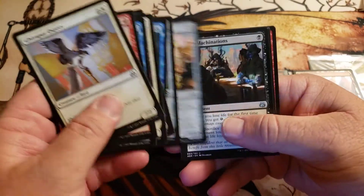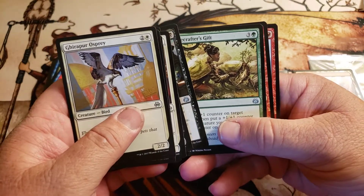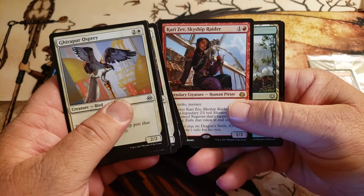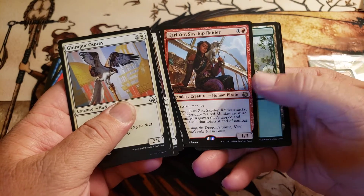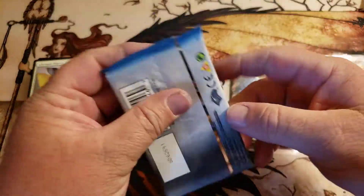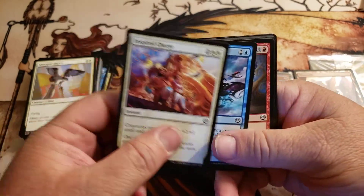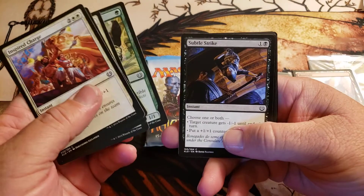What are the odds? Gonti's... Gifted Aetherborn... Sram, Sky Ship Raider — I don't even remember half of this stuff. Okay, Kaladesh packs — pretty good hits in Kaladesh. Just look at this art for a minute, let me slow down — I'm in a hurry here.